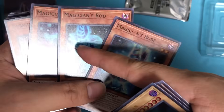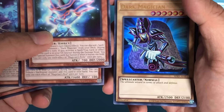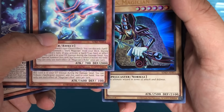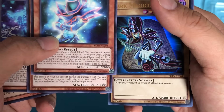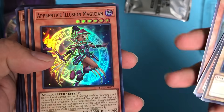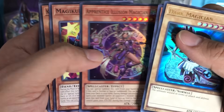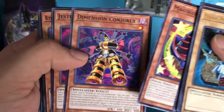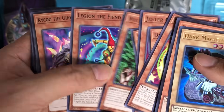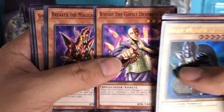We have Dark Illusion, Magician's Robe, and Magician's Rod. One funny thing — the robe and rod for Dark Magician: if you add their power together, you'll learn that Dark Magician without armor and without the rod has zero defense and only 200 ATK. We also have Apprentice Illusion Magician — this was a promo in the Japanese version — Magic Dimension, Conjurer, Dark Forest, and Legend of Heart.